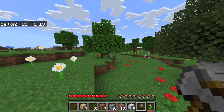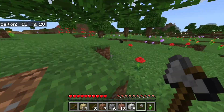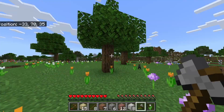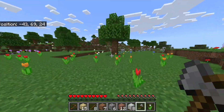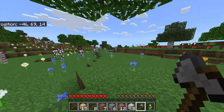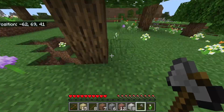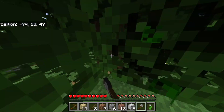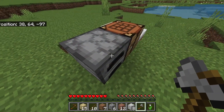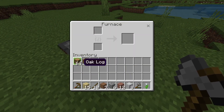So I just chop down a ton of trees. When I get a stack, I go cook some — I cook about half of them. So I have coal and I can make torches and slap them down to keep away the baddies. Here I am, gonna cook some coal.